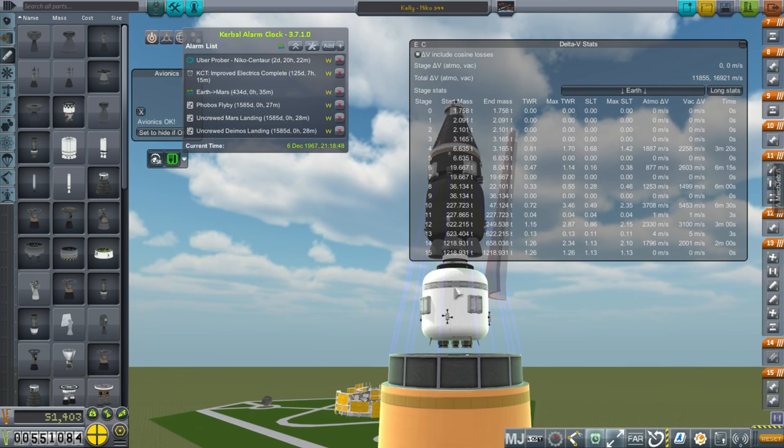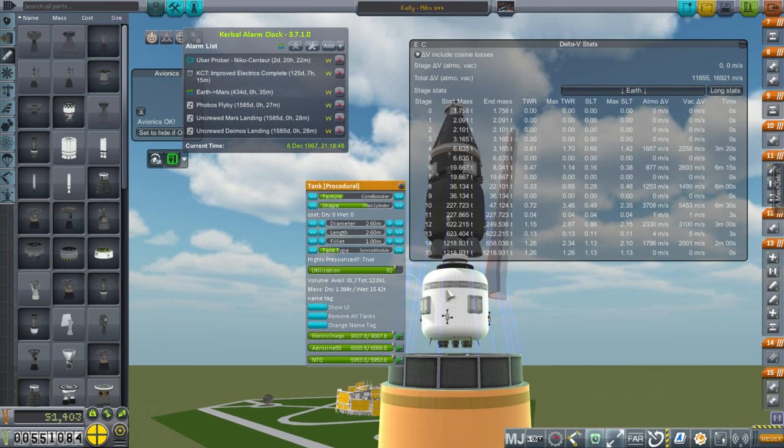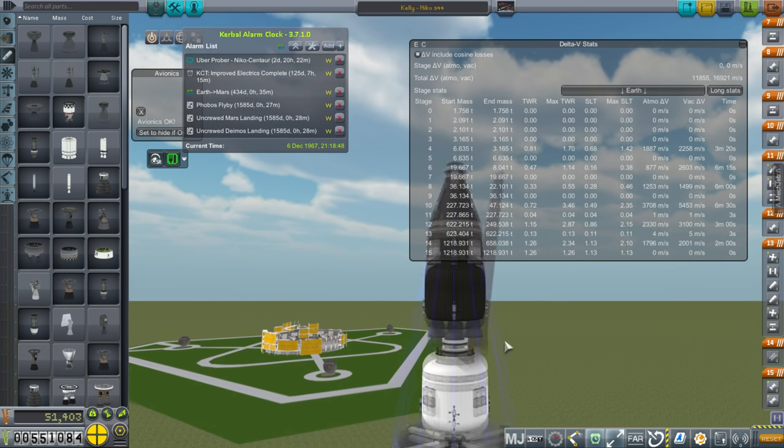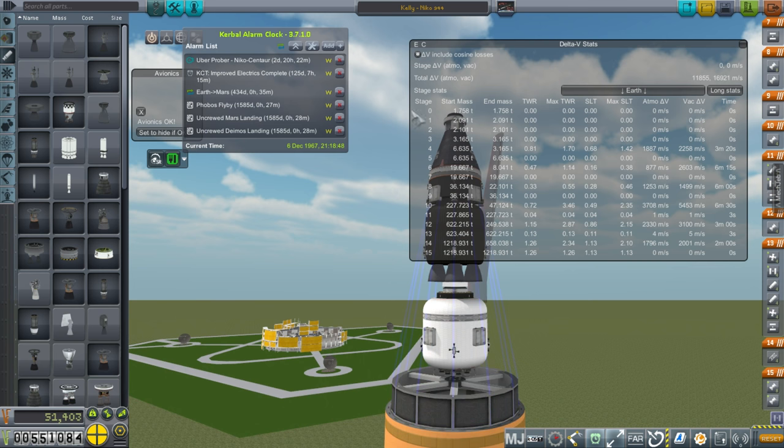There is a Thor avionics unit on this little stage here, plus electric charge and communications — so if necessary, it can be used to do the docking.